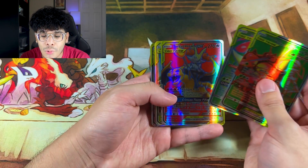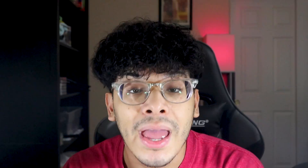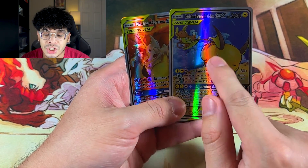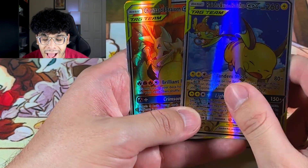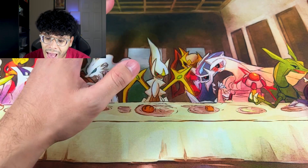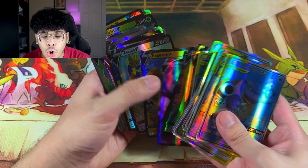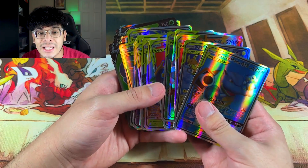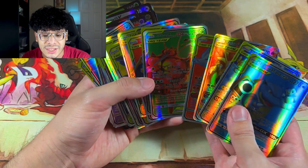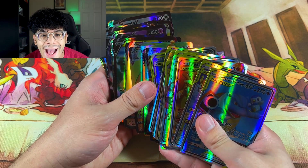We got the Froslass Buzzwole and some beautiful Tag Teams. There are even some promo cards in here. This box definitely had some good stuff — if it were real. None of these cards are real. I haven't seen the Alolan Raichu and regular Raichu Tag Team in forever. We got the Reshizard, and then ended things with the Blastoise and Piplup. We got over 60 ultra rare cards from that box alone, but unfortunately every single card was a dud.